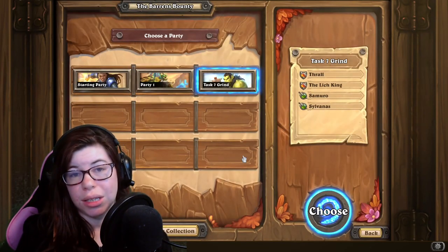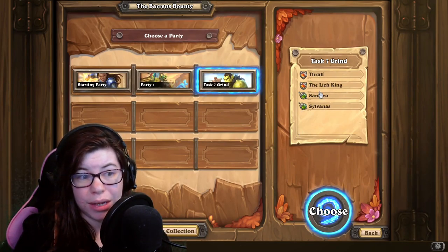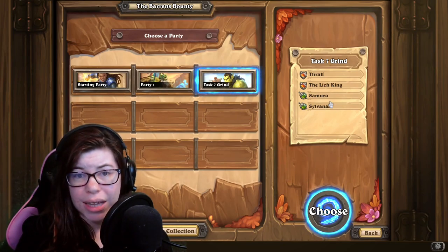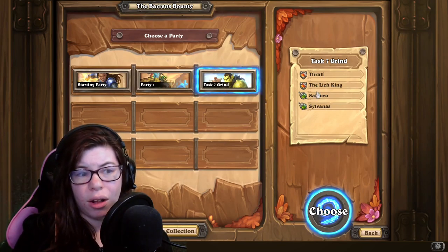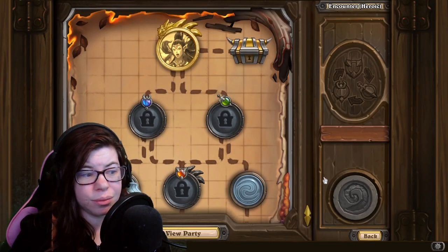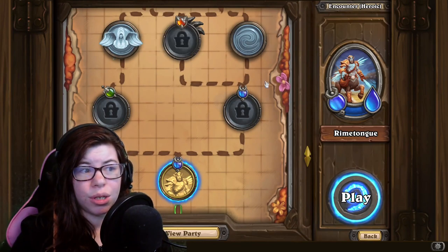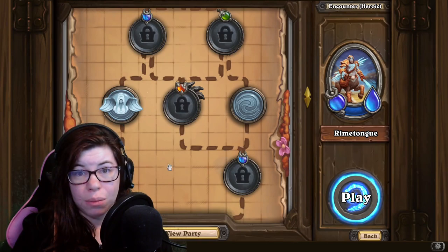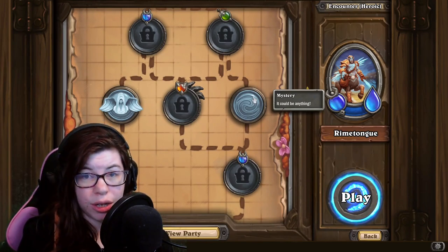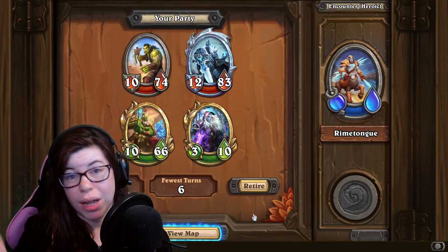You're going to head into the bounty and select your party that you want to grind with. The big thing here is that the third encounter space is always going to have a mystery, and what we're looking for is being able to quickly get to this mystery to get the mysterious stranger. If it's not a mysterious stranger, the fastest thing to do is retire from the run and just restart.